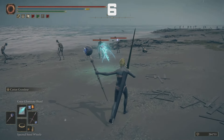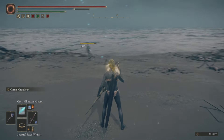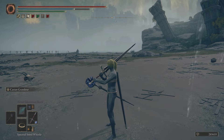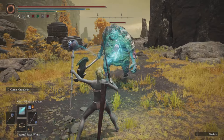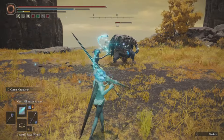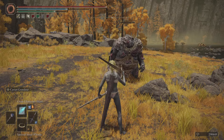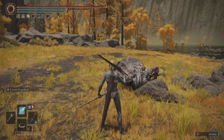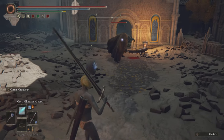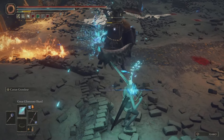At number six, we have the Great Glintstone Shard, which got an upgrade in patch 1.03 — it now has double the range and more damage. Against harder enemies it does all right, and the main thing is that it doesn't use a lot of FP, so it's really good for that reason. Against faster, harder enemies it still performs pretty well.